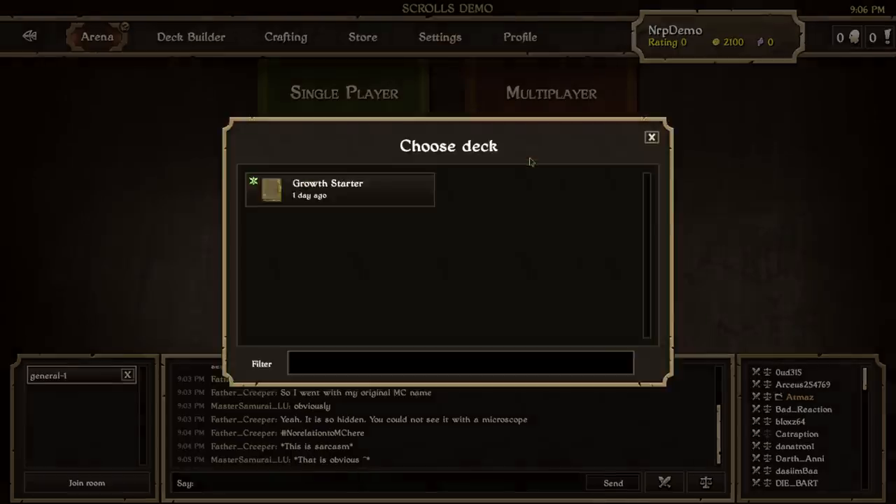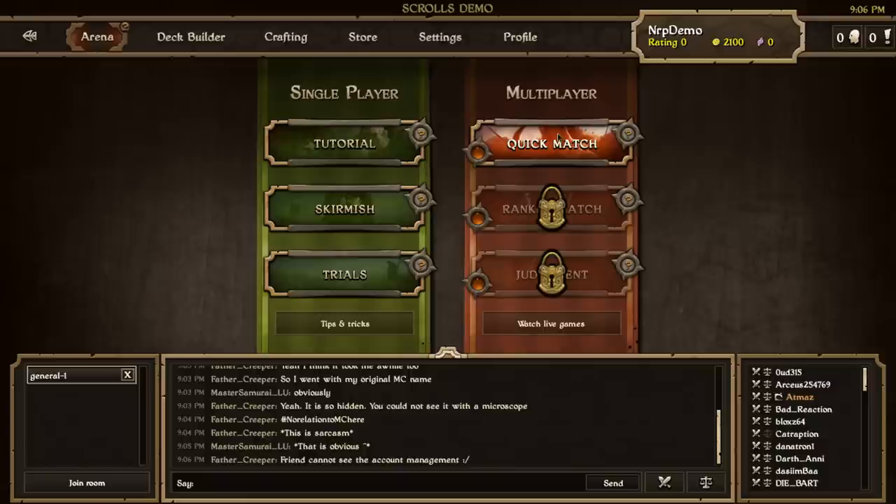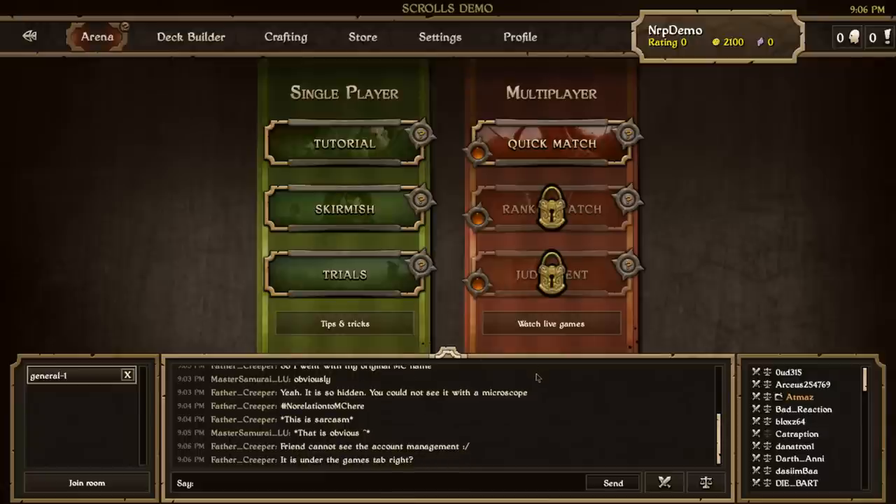You can play multiplayer quick matches — that's probably what most demo players will be doing. These Scrolls demo accounts do not expire, so they're not like 30-day trials. You have this version of the game indefinitely, and you can keep a collection of scrolls going. Whenever you want to upgrade for $5, you can keep all the stuff you've earned — your stats, your gold, your rating — I think all of that carries over.